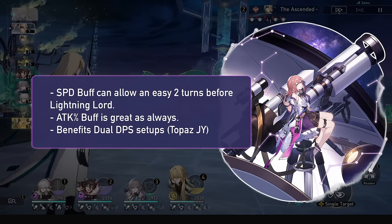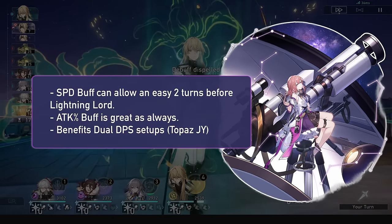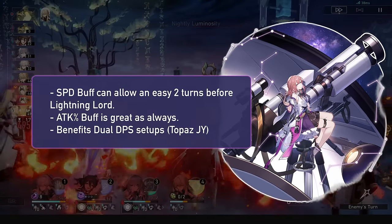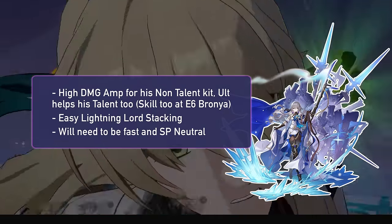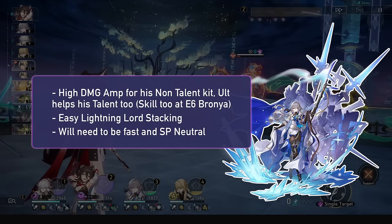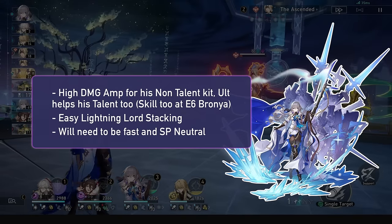Asta is great for speed to get those turns in before Lightning Lord, and the attack percent boost is great too. Her buffs can also buff dual DPS pretty well on top, and overall she benefits Topaz really nicely when you run her alongside Jingyuan. Bronya is amazing for damage amp in general and also easily getting those two turns before Lightning Lord, but her one-turn duration skill buff will not apply to Lightning Lord. So unless you're rocking E6 Bronya, you lose a bit of damage in return for many more actions, which is still amazing of course.